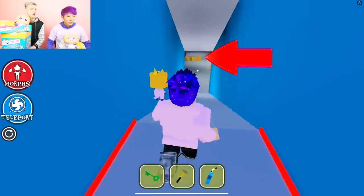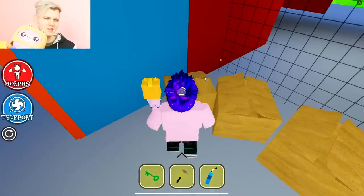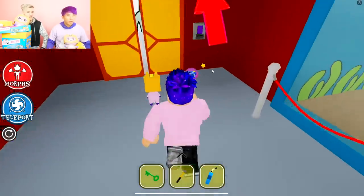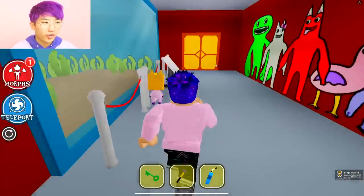Oh, boxes! All right. We can bring it over. It's like the game can hear us. I picked up the box. What is this? Yo, how big is this map? Whoa, the BamBan Laboratory! We got Jumbo Josh Blue Rainbow Friend, and there's no way to go past here.